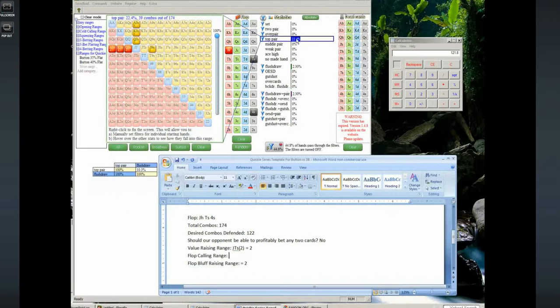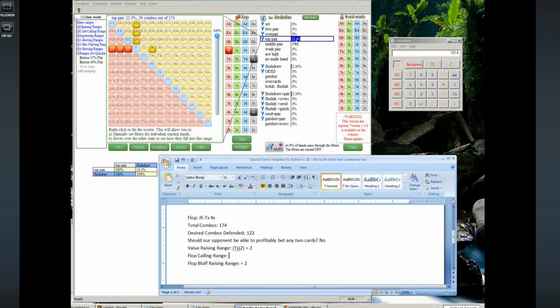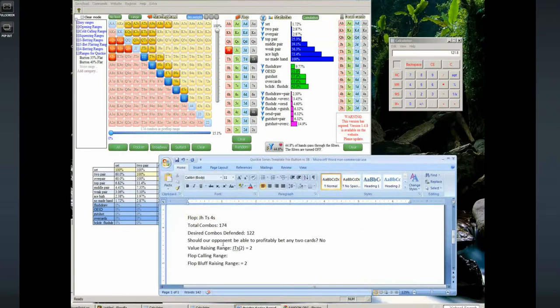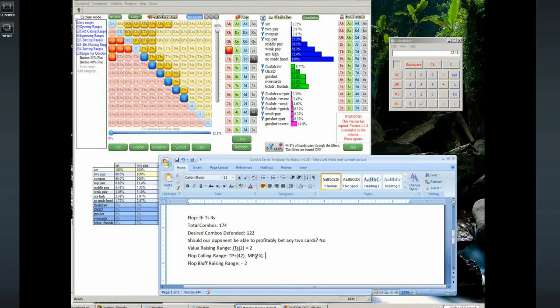Now the calling range: top pair is 22.4%, so that's going to be roughly 39 combos, minus our two combos of jack-ten suited we raised — so top pair-plus equals 42 combos. Let's check middle pair: middle pair gets us to 68 total, so that's another 24 middle pair combos. We already have 66 made hands — that's over half of our calling range in made hands.